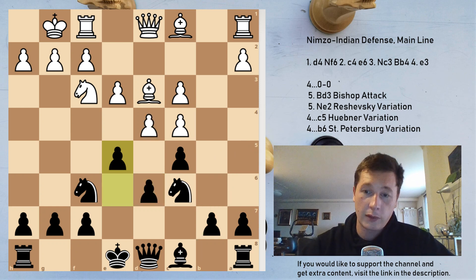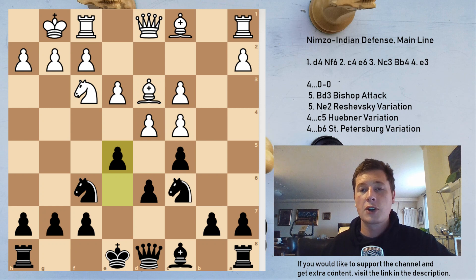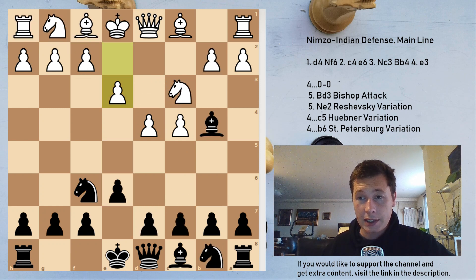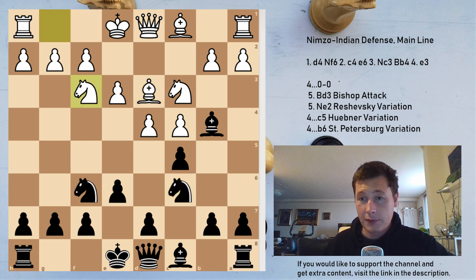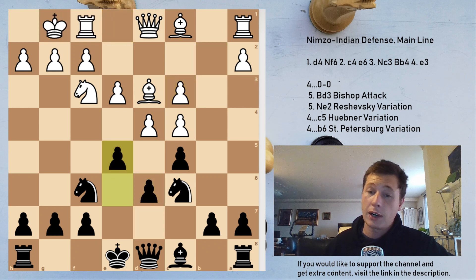After e5, white has to be extremely careful, and I enjoy this position for black very much. So if you're playing the white side of this after e3, c5, I would recommend that you avoid the move Bd3. After Bd3, Nc6, Nf3, Bxc3, bxc3, d6, castles, e5 — I prefer black.